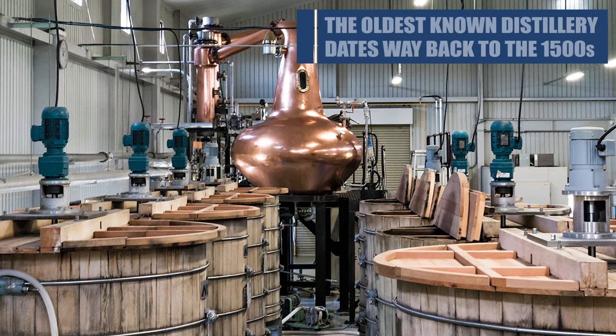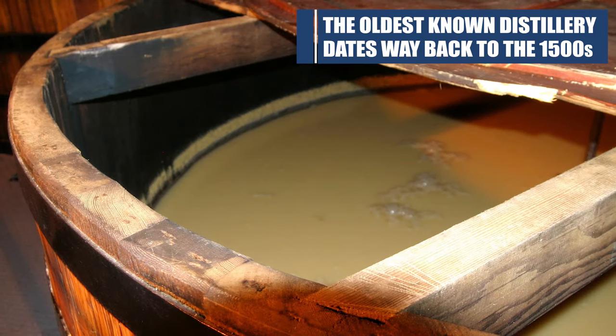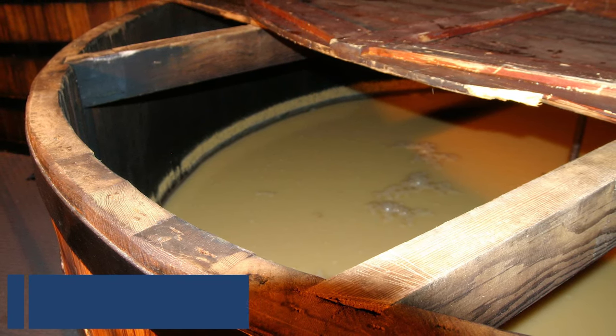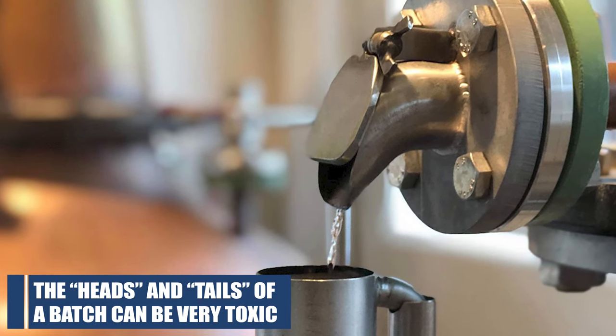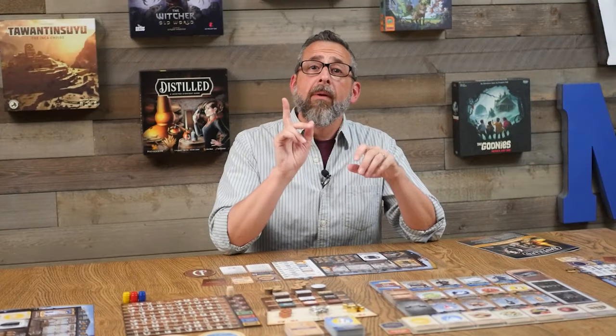In actual distilling, the washback is where all of the ingredients go to ferment over two to three days. But not all of it can be used in the finished product. The first amounts that come off the wash are called the heads, and the last amounts are called the tails. These aren't usable in spirits, as they're harsh and bitter, and in some cases even toxic. But they can be saved for future distillation, which sounds bizarre but is a tried and true practice for hundreds of years. That whole process is represented in the game in a way that just nails the blend of theme and mechanisms that any gamer is going to appreciate.